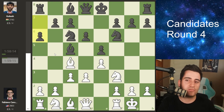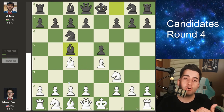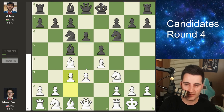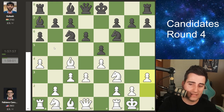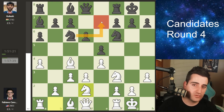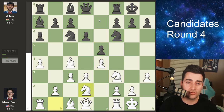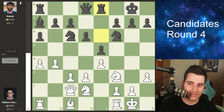In the Italian there are many different plans. You can play aggressively with a quick c3 and d4, or play very slowly — the Gioca Piano, meaning the quiet game — with c3 and d3. After castles, knight f6, d3, d6, c3, a6, Fabiano goes a4 gaining space on the queen side. Gukesh drops his bishop back to a7, then h3, knight d2. There are just so many plans — you can go knight e7 to g6, bishop e6 offering a trade, or the plan Gukesh went for: rook e8 and then bishop e6, so if white takes you can recapture with the rook and keep your pawn structure intact.